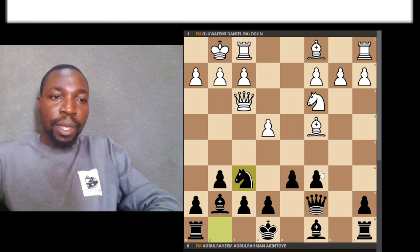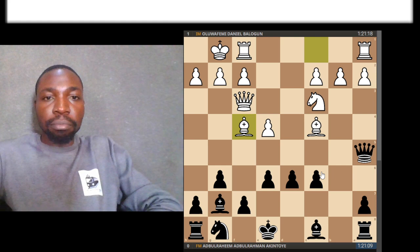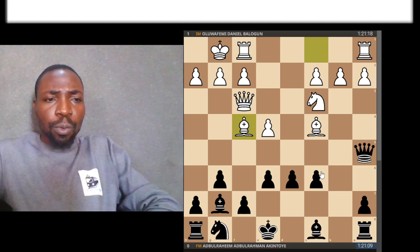So: queen f3. In the game I had played queen a5, then queen f3, and I played pawn to e6. Then bishop f4 — a very good move. He's not allowing me to complete development in peace; he's immediately attacking the d6 pawn and I have to respond in some way. In the game I played queen to c7.